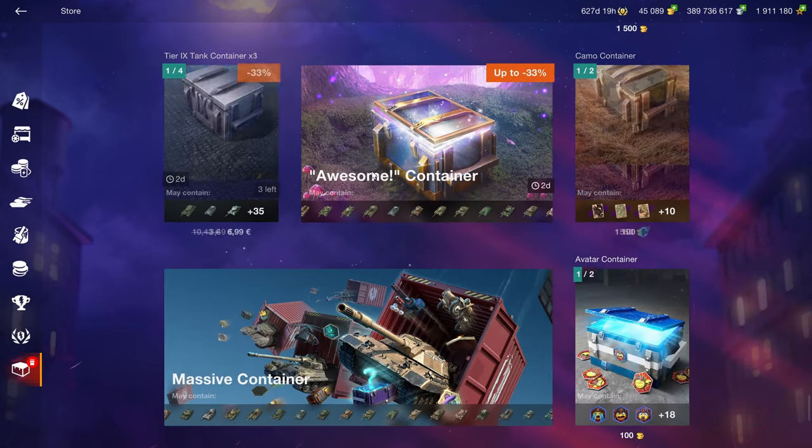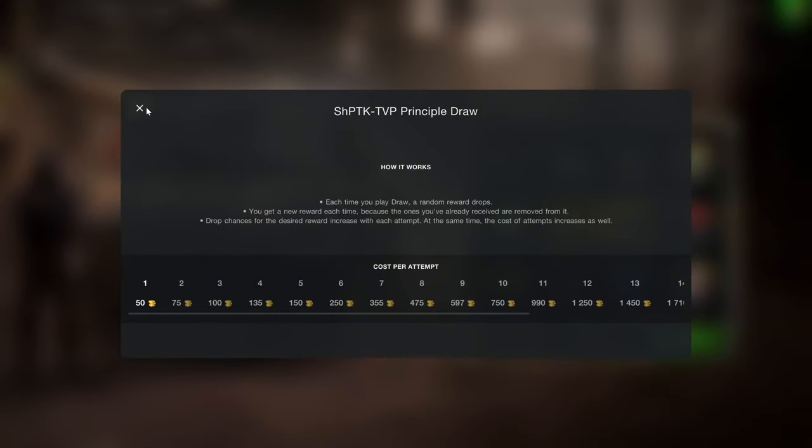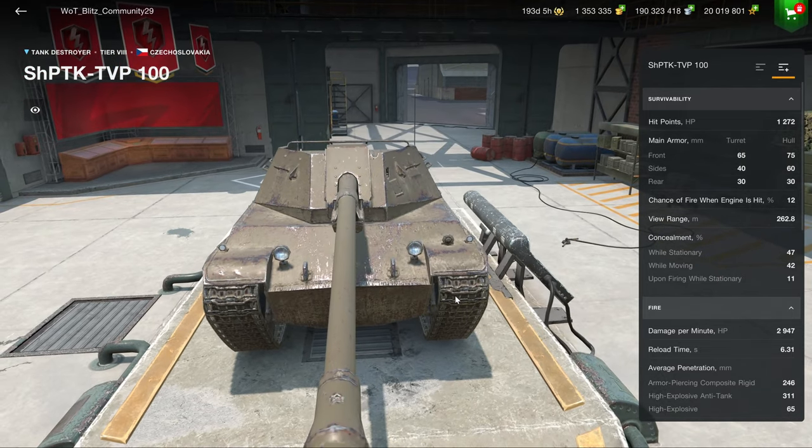There's also the Škoda TVP draw — first of all it's a draw, which already makes it not good, and then the vehicle itself isn't really worth buying at all. It does have high DPM, but that's about where the good things end.